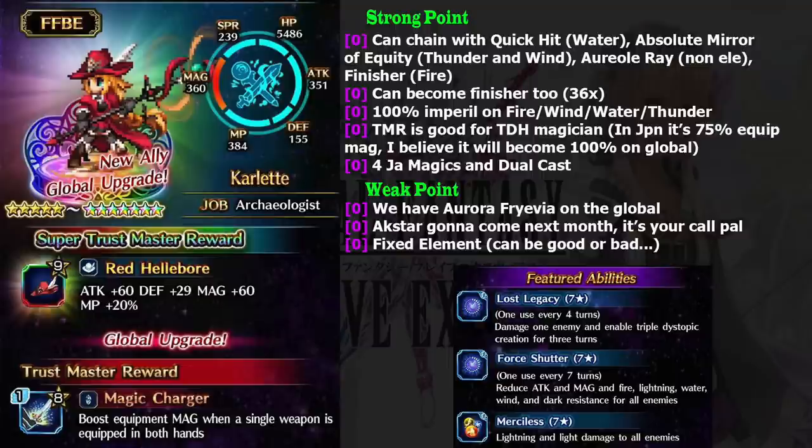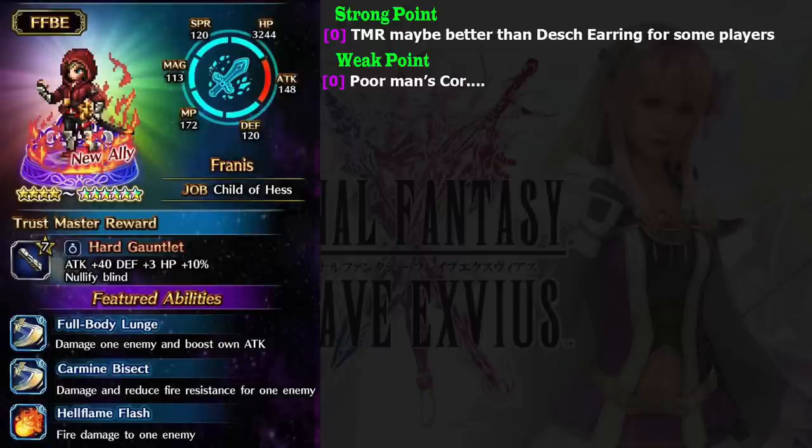Now let's talk about the four and three-stars characters. Frenice is four-stars base, and I must say he is really bad. He is like a poor man's Core — Core is four-stars base and a very old character. Gumi didn't even really try to give him some upgrades or make a good four-star. Really, really bad. You don't need to bother with the character, but the trust master reward — maybe it is better than a Dash Hearing for some players. Like me, because I think five less attack may work for 10% health. Especially blind resist — if your physical attacker can be blinded, this is a good accessory for them because physical attack relies on accuracy. But the character himself — just ditch it.